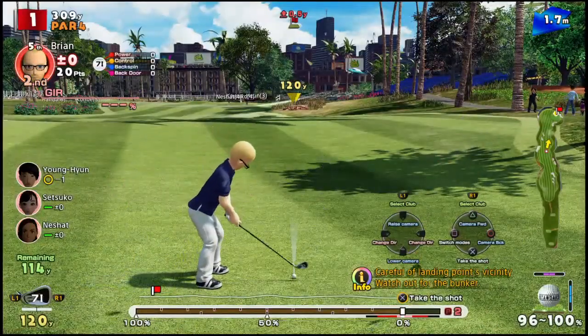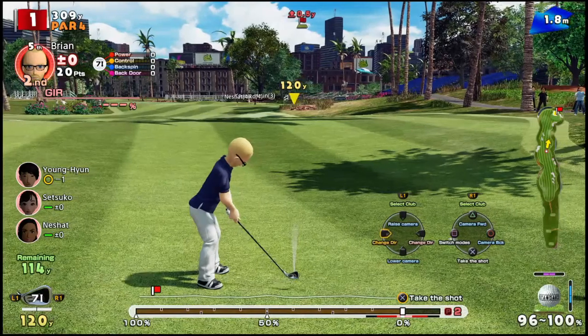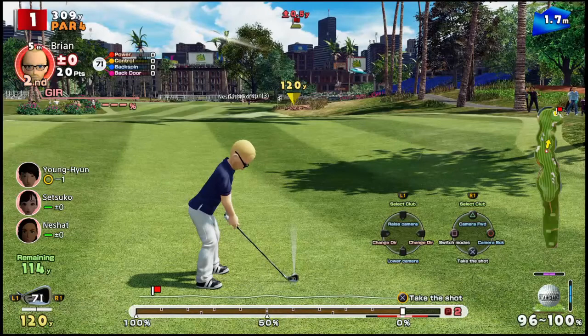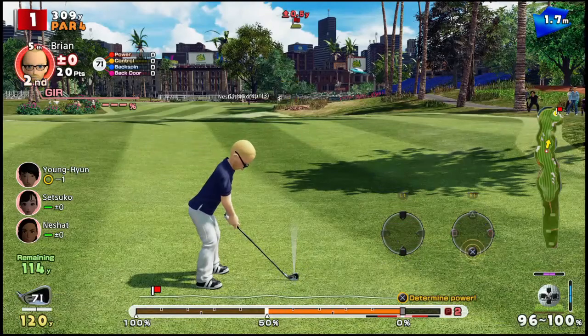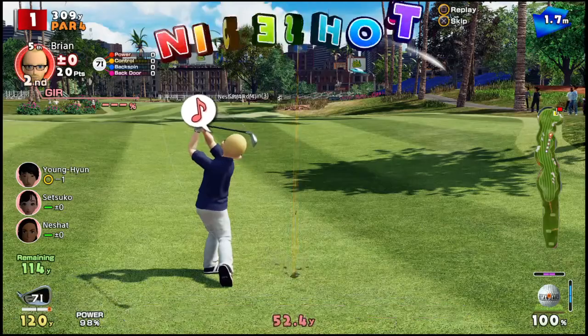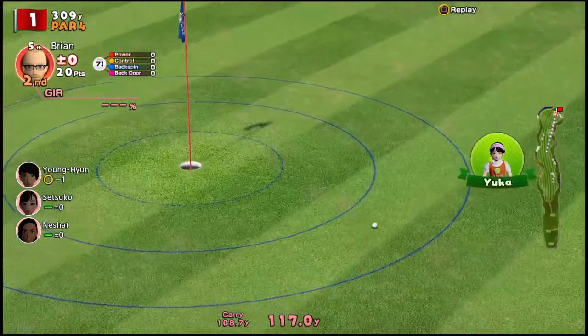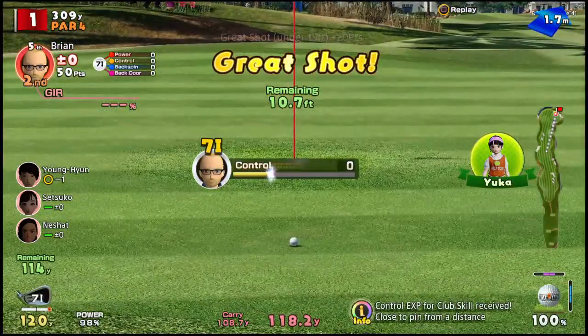I also don't know how to do the flyby of the hole. We can see that it's uphill, so we're going to give it a little extra pepper. This club goes 120 yards and we have 114, so we're going to go slightly above that. That was a little too much and I didn't pure it. We did okay there.